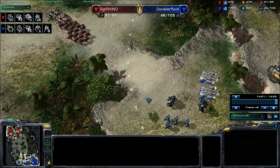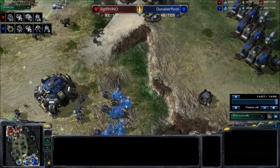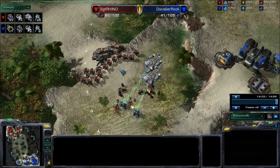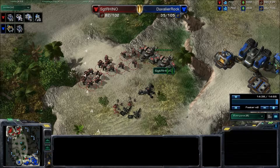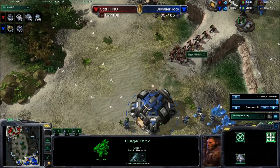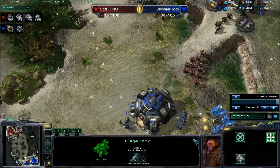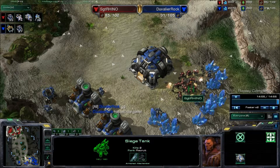That fire line is pretty deadly — he's pretty much got no chance winning against that, depending on what he's getting ready to throw out. As you can see, my marines are holding that line, I'm getting the tanks in closer, putting them on siege mode, and I'm marching up that ramp. I split a good group off to hit a mineral line — and yeah, sorry Doobler Rock, good game. He called it quits after that.